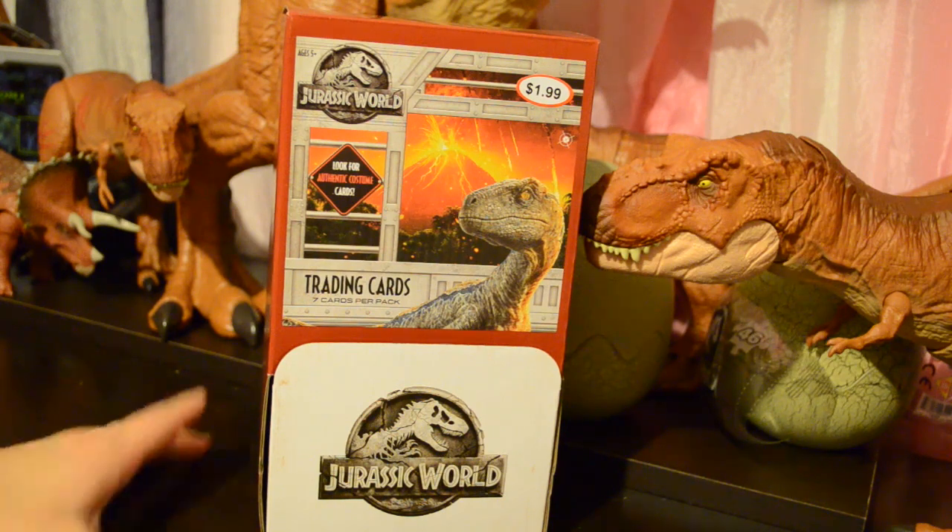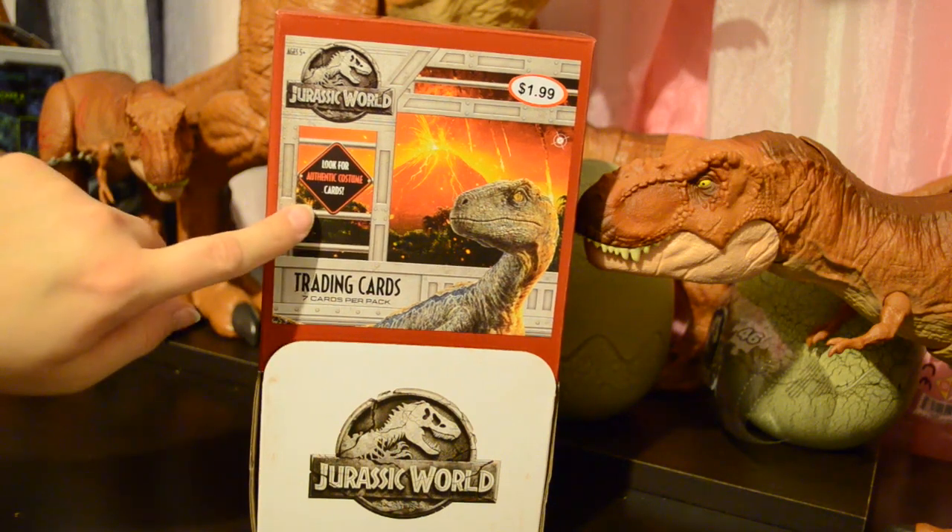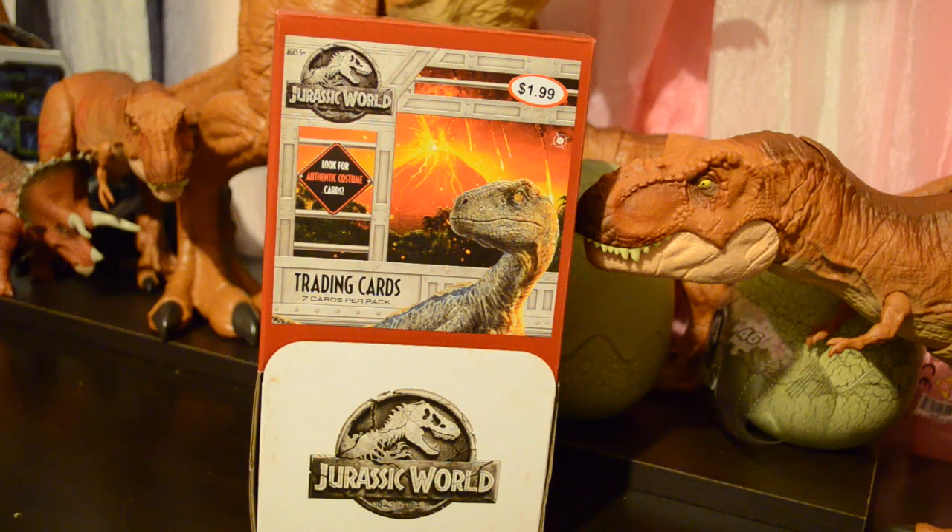On the front of the package, we have the Jurassic World logo, the artwork with the Erupting Volcano and Velociraptor Blue. It says Trading Cards, 7 cards per pack. It also says to look for Authentic Costume Cards, so we'll be looking for those.